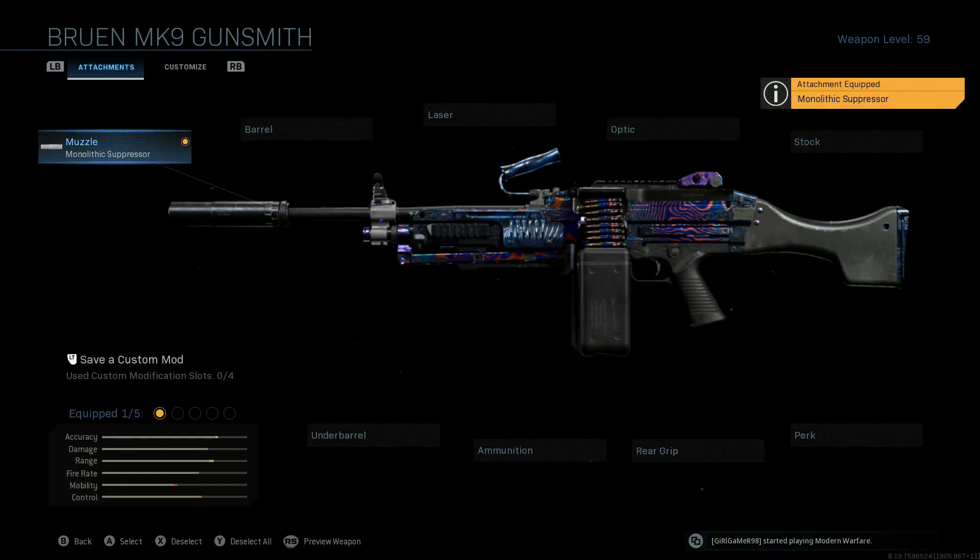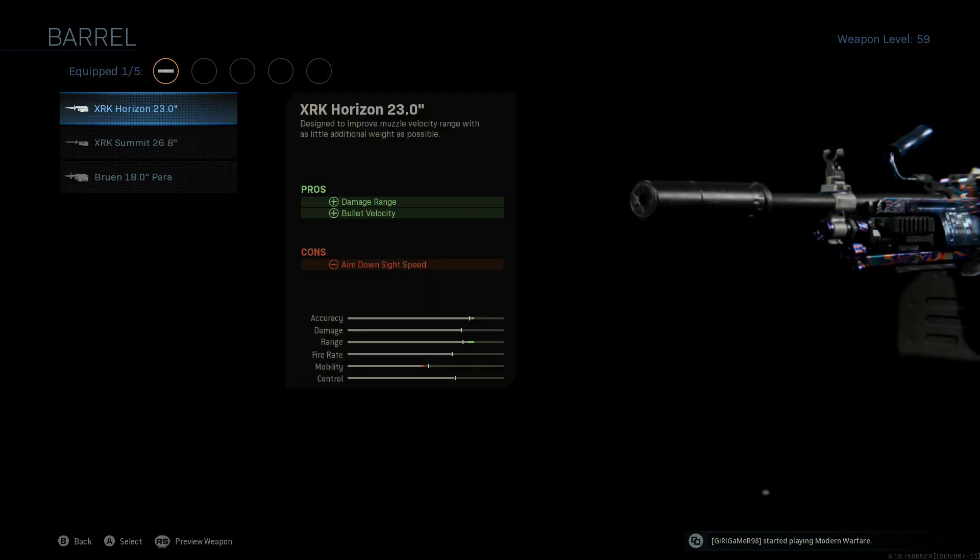We're going to start off with the monolithic suppressor. It doesn't necessarily need the range or accuracy boost, but it doesn't hurt your mobility once you throw the other attachments on, and you get the benefit of the range and sound suppression.